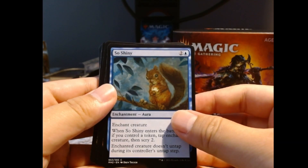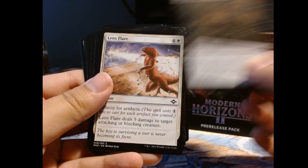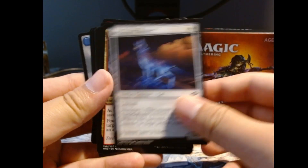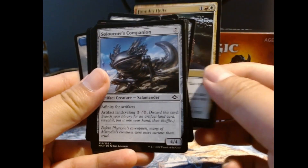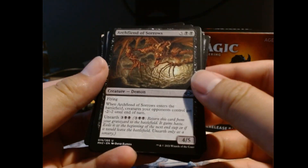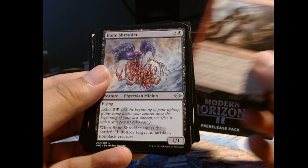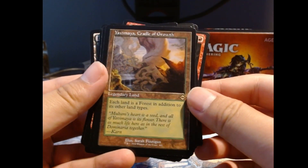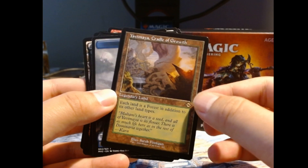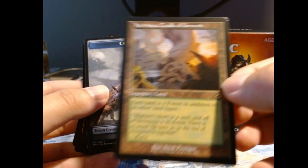So shiny. Oh look at that — Archfiend of Sorrows. Bone Shredder — oh, we pulled another one of these. This is the second one we're getting from the previous pre-release pack. Interesting.